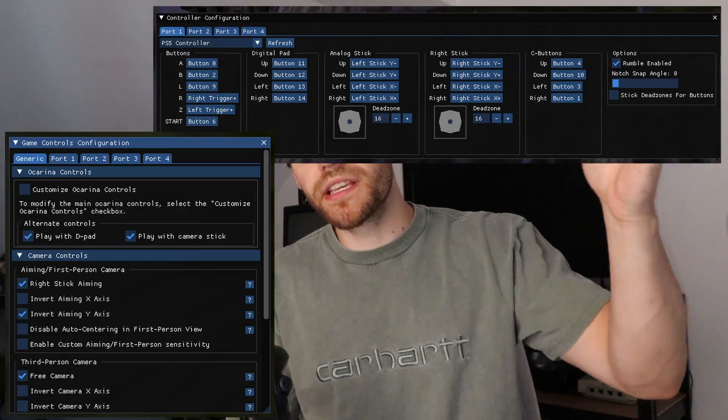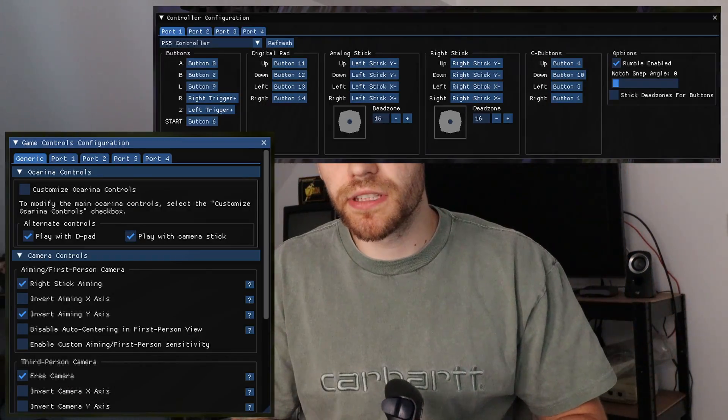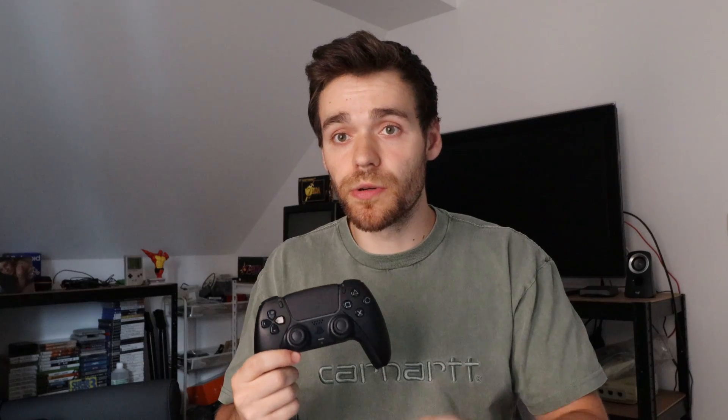Now clearly there are a lot of differences between these controllers. So how are you going to map these and have a good experience? It all comes down to personal preference. These are the settings that I like to use. The right thumbstick will be used for free cam, and the d-pad will be used for buttons and playing the ocarina. Besides that, you will have enough buttons to use for the C buttons and your items as well. We will always use the d-pad to play the ocarina. A and B buttons will be X and Square. That's probably the most comfortable way to be playing this game on the PC. Now we are ready to play.